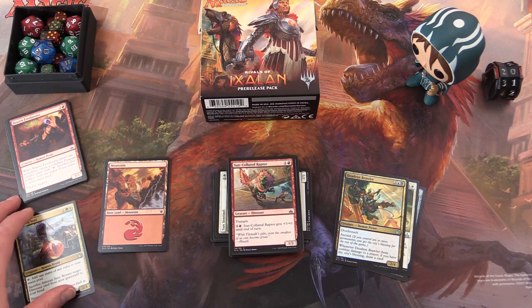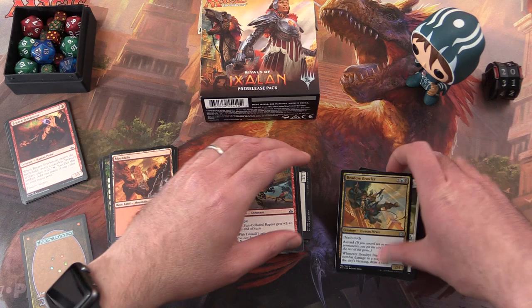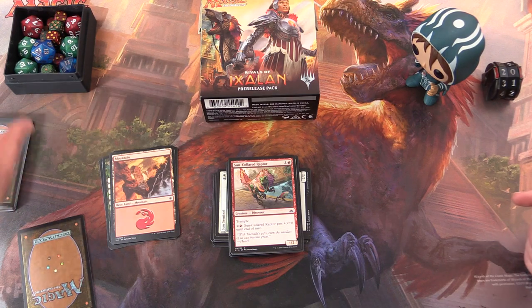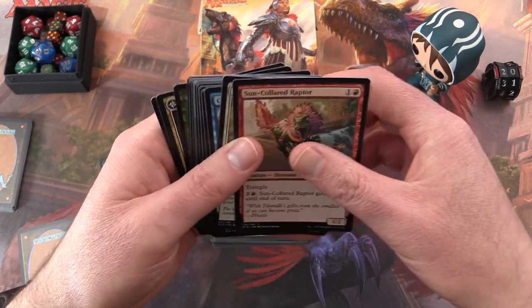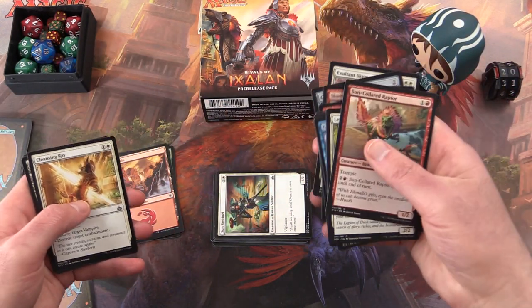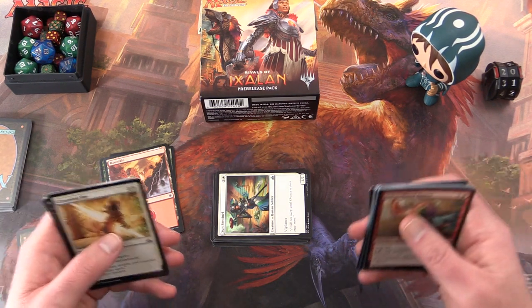We've gone through our first pack, pick is face down — we don't want everybody to see it. Now on to the next pack: put aside your token, quickly go through here. You're looking for bombs, removal, evasion. Depending on how many cards of each type you've already picked and how many colours, you can look at what you've already set aside, but just keep in mind you're a bit time-limited.